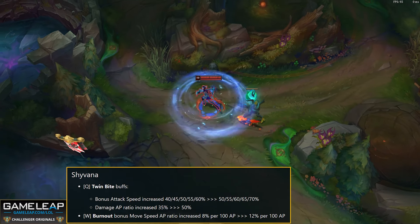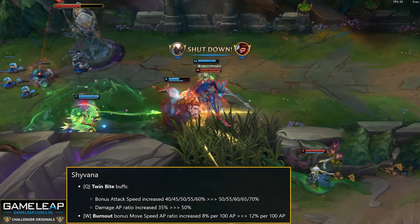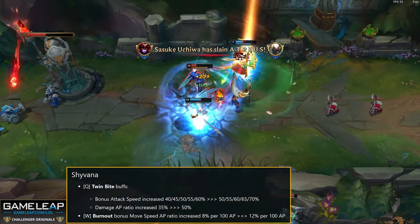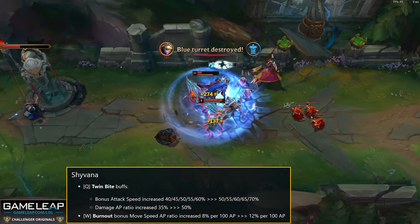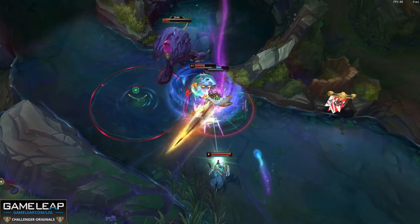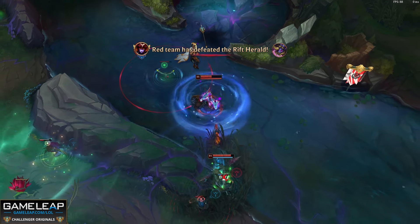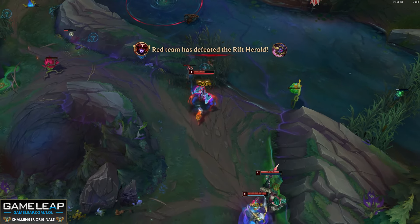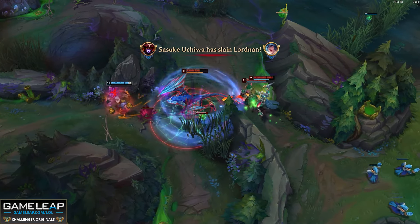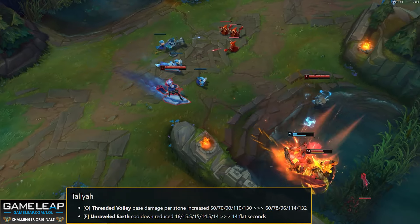Up next we have Shyvana. Q attack speed goes from 40/60 to 50/70, which is pretty good. Q first hit AP ratio goes from 35 to 50. W speed AP ratio goes from 8 per 100 AP to 12 per 100 AP. Riot is trying to bring back AP Shyvana. Shyvana fell out of the meta by being completely reliant on her E; now with love given to her Q and W, this might bring flare back since she's one of the fastest clearers and can hit level 6 on the second objective.